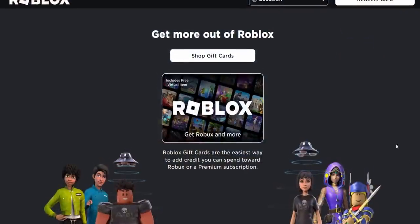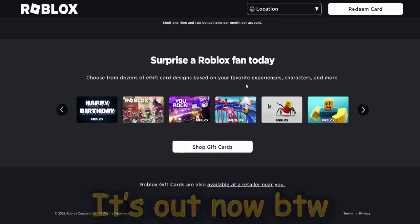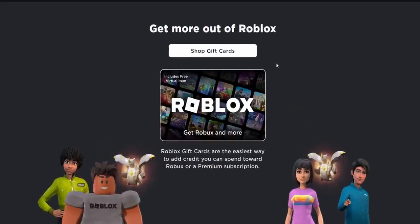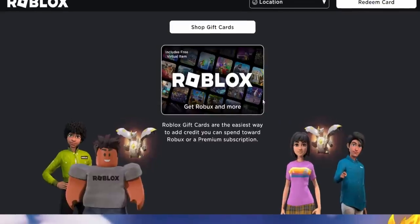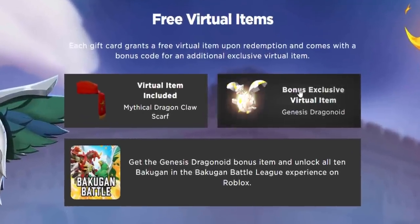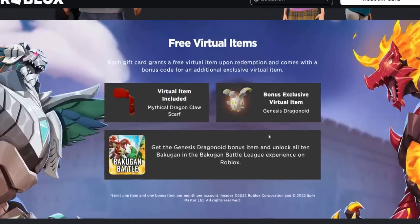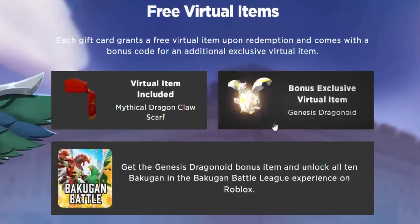Normally this Bakugan item would be displayed on the Roblox gift card page — currently they haven't updated it yet. However, shout out to Noah for providing me with this secret link. Basically this is like very early access to see what it looks like, and we can see the Genesis Dragonoid — a bonus exclusive virtual item. I know it has game exclusives and stuff like that, but even so, I'm still pretty sure this thing should have really been free.